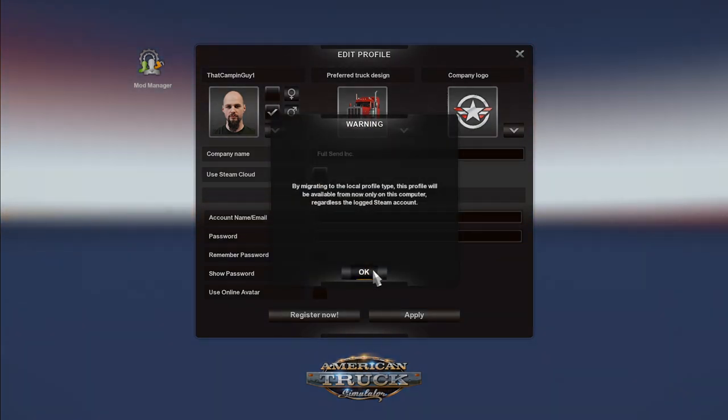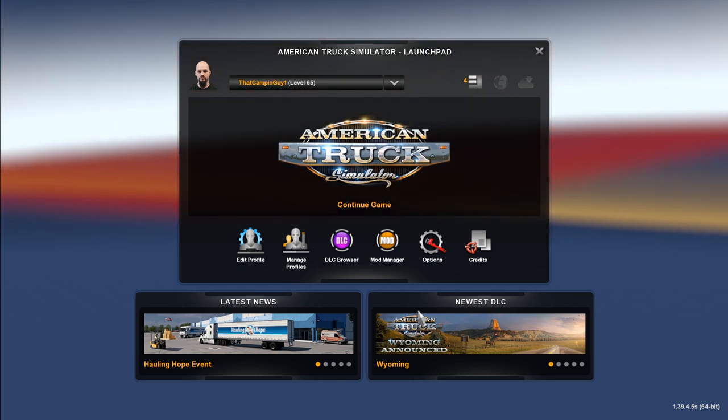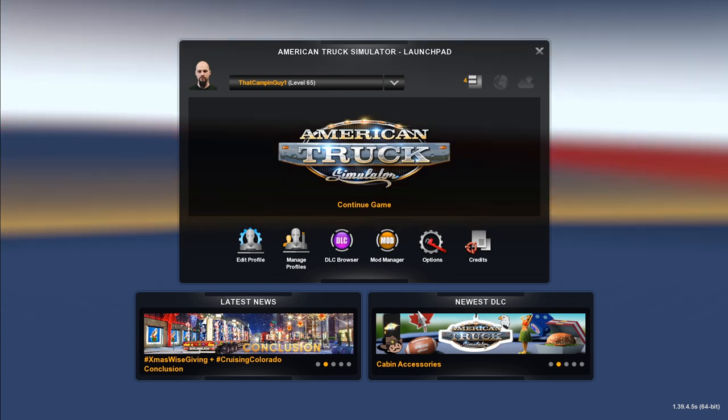Otherwise, select 'Edit Profile.' If you have a silver check mark, you will need to uncheck the box, then click OK and then Apply. If you get an error that says 'Profile Migration Failed,' you will need to jump to the disabled cloud save help section near the end of the video.